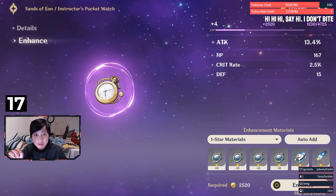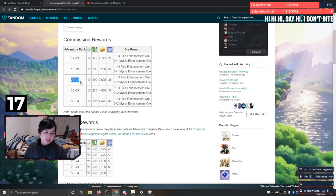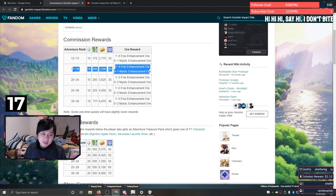Your adventure rank daily commission scales based on your AR at the start of the day. If you're adventure rank 19 and you see slightly more rewards at the next tier of 20 to 24, honestly don't sweat it — that's almost nothing, maybe like one chest worth of adventure EXP. But importantly, if you start the day on AR 19, hit AR 20, and then hand in your commissions, you will still get the rewards for AR 19. If you want the next tier of rewards, you need to start the day on AR 20.